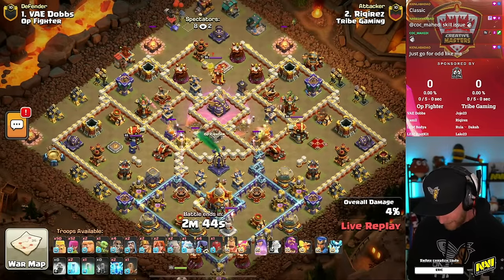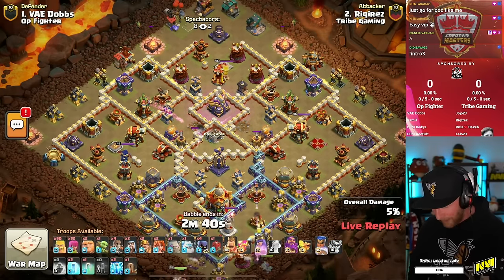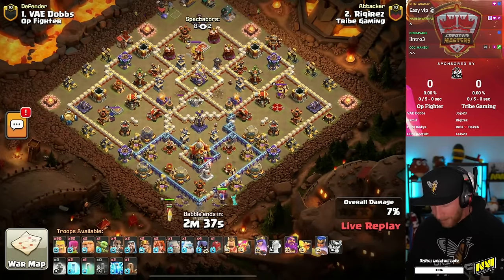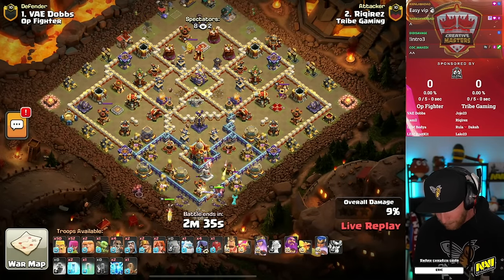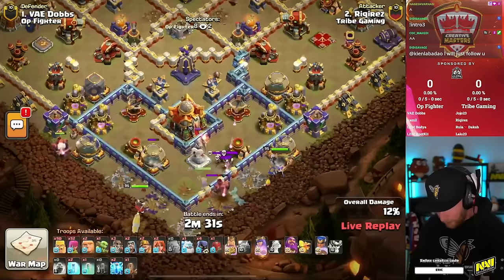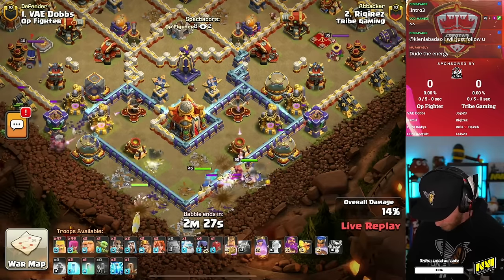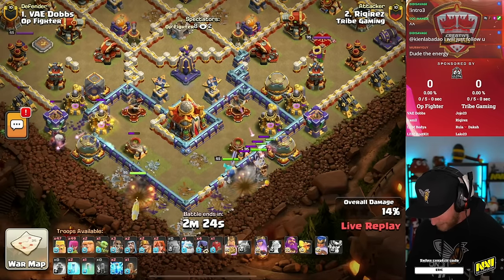Rakuras starts us off here. He's got a bunch of Barbarians and Archers, a Skelly Donut to kick us off with the Infernos and the Clan Castle being taken out by that. He's sitting on Valkyries, Golems, Super Miners, and a bunch of Wall Breakers, a little bit of Lightning as well. I'm seeing that he has two Lightning and one Quake, and when I see that combination, I have to assume he's setting up his World Champion to try to get something.